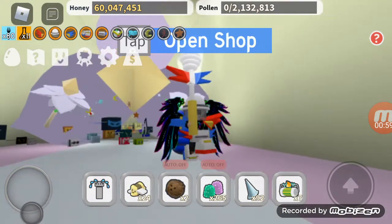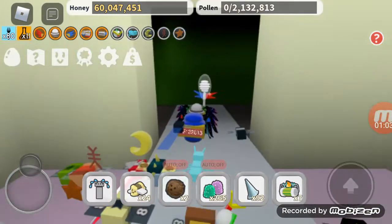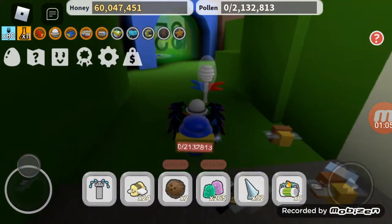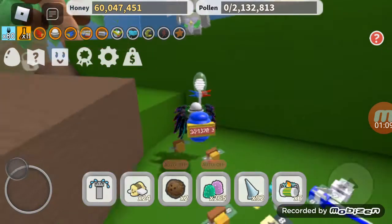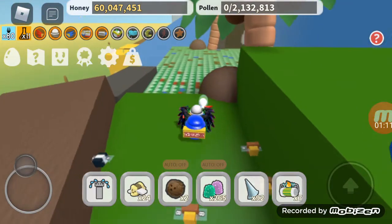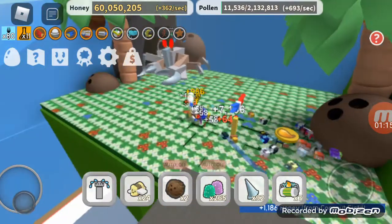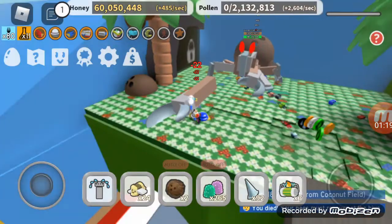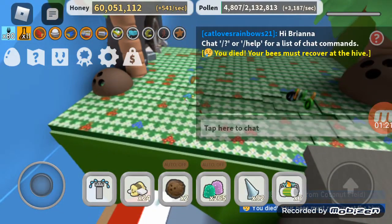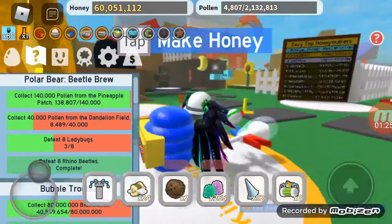Don't get fooled by that — there's a free star jelly awaiting you there. And then there's Spirit Bear who just takes a nap forever, and then there's this Coconut Crab that I can't defeat because he's at level 12 and my bees are weak. He kills you just like that.